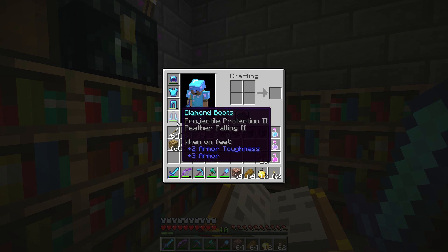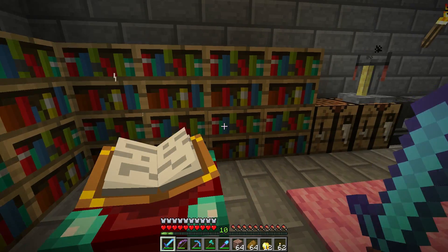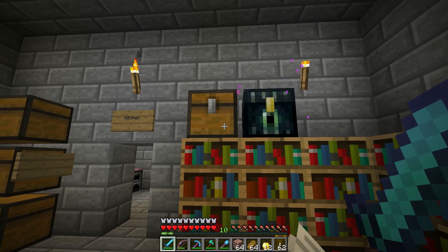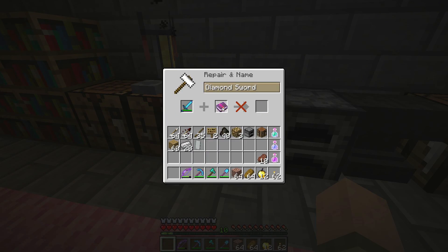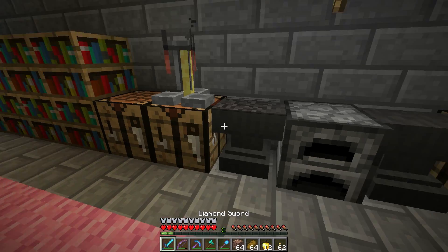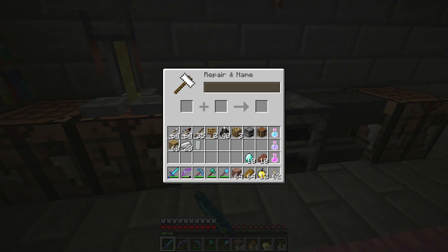We do have our shield and we're going to use cobwebs and anything else at our disposal to defeat the enemy and get our box of parts, then build up our airship. There is one more thing I want to do before we go — I have this last book with Knockback on it and I want to put that on our sword. That's going to cost eight levels and we've got ten left, but knockback will help keep those creepers at bay.